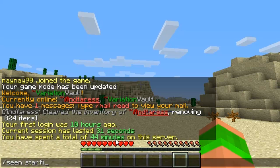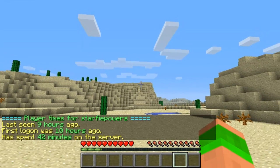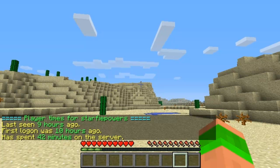Slash seen and then the player's name will show you their stats. You can see he was last seen 9 hours ago, first login was 10 hours ago, and he spent a total of 42 minutes on the server.